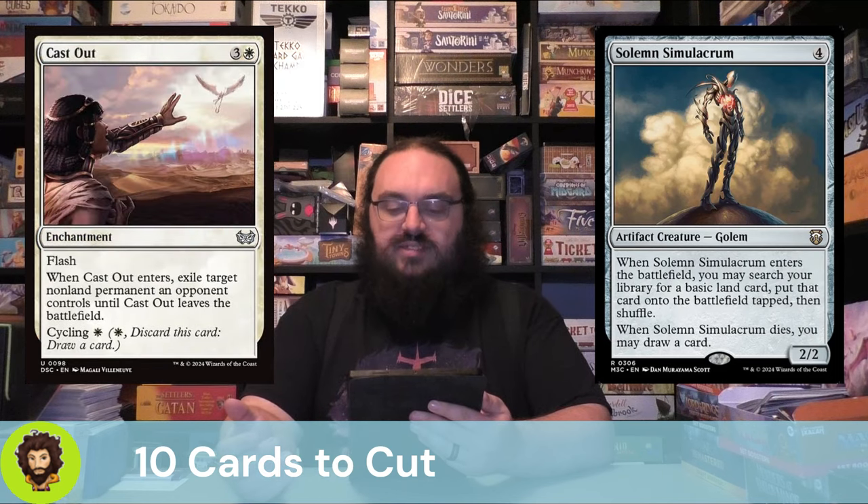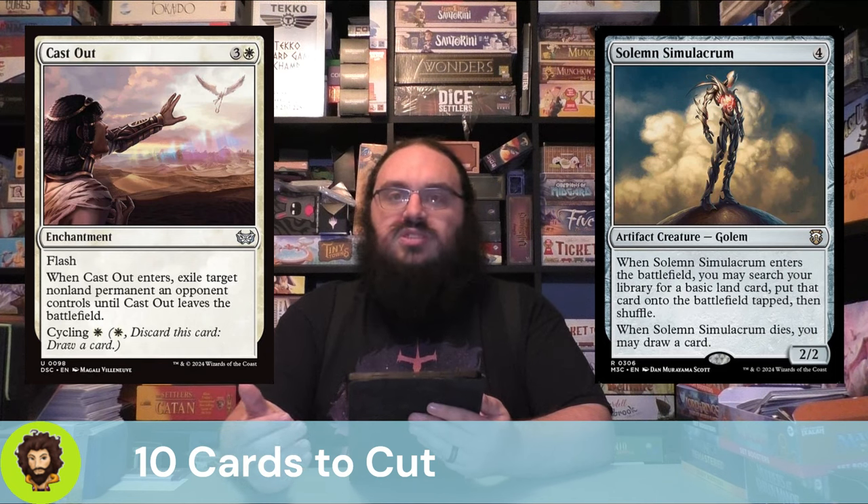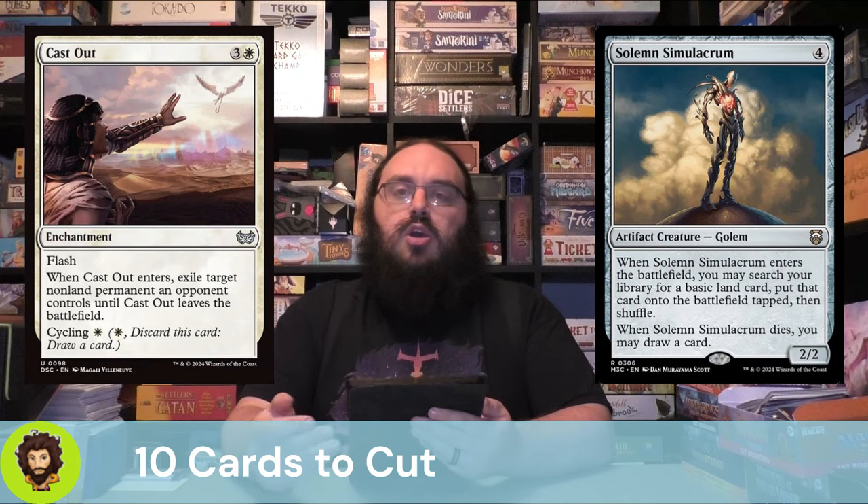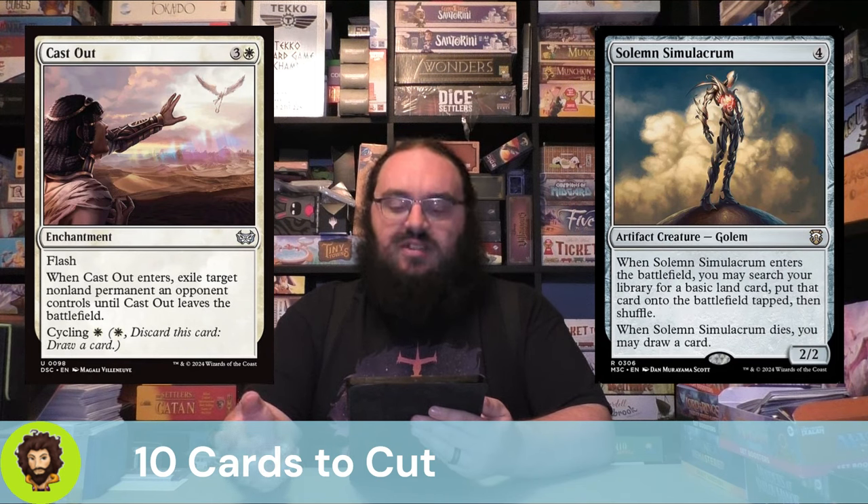Cast Out is four mana — you could flash it out as an enchantment, or you could choose to cycle it away. The fact that you can cycle it makes it a little stronger than some of these other cuts. But this is one of those effects I just really don't love: whenever it enters, you exile a thing an opponent controls only until it leaves the field. I just feel like we have stronger effects out there — for less mana we could just exile something permanently — and I'm okay with getting rid of this one.